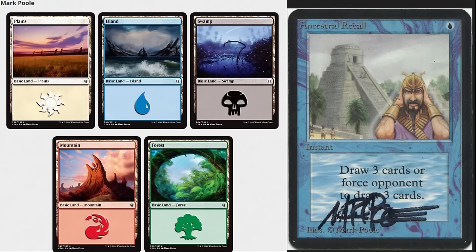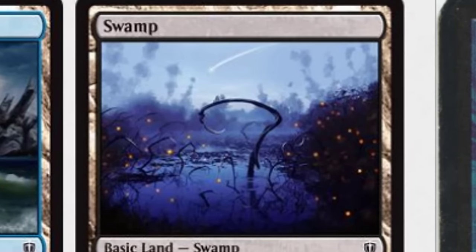Mark Poole, a classic Magic artist from Alpha and Beta, has done some of the most popular cards ever in Magic's history — an incredible artist here in the Northwest. I don't even know which of these to pick as my favorite; I'm probably going to go with the swamp. That shooting star in the background is just stunning, with the fireflies in the swamp and that branch that also looks like a scythe. These are beautiful basic lands.